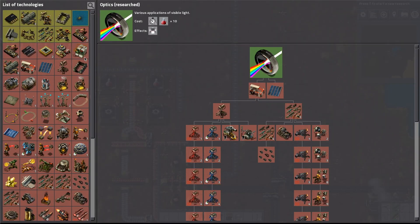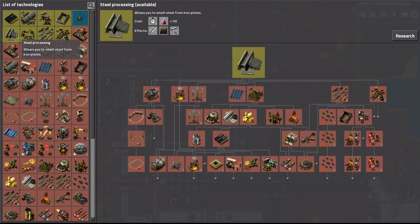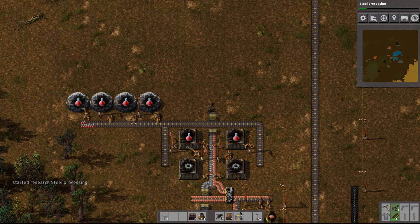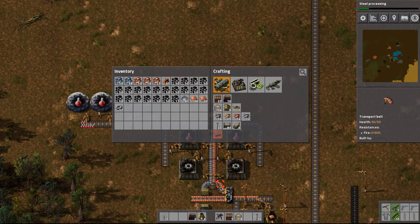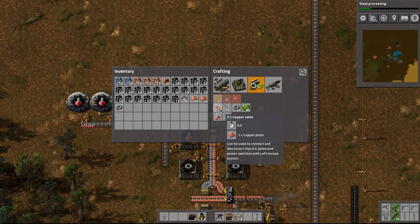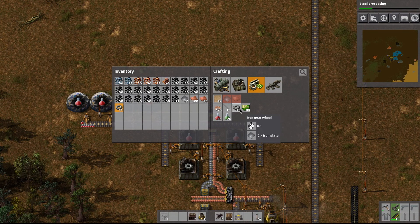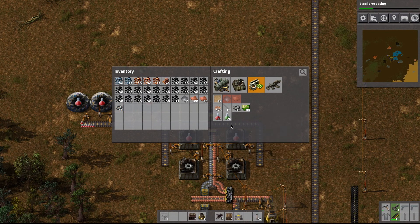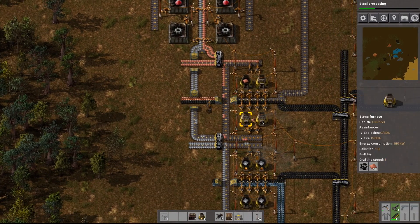The first thing I'm going to do is start another research project — we are going to get steel processing. I came up with a pretty cool build for a factory to produce the basic resources while playing a little bit in the off time. So I think what we're going to do today is set up a factory that will produce copper cables, iron sticks, iron gear wheels, and electronic circuits. But the first thing I want to do is expand this factory.